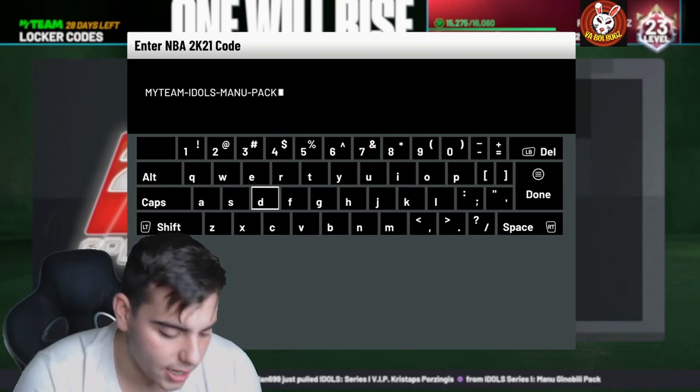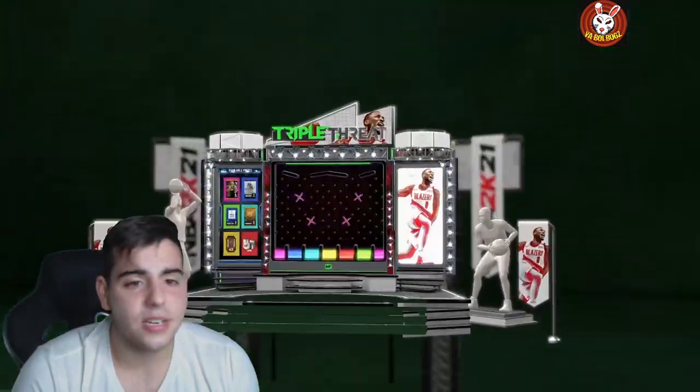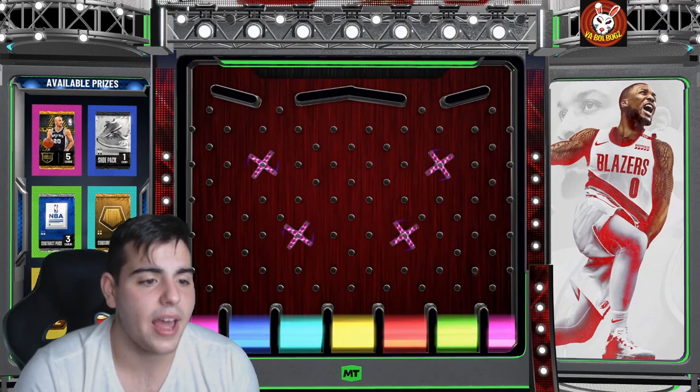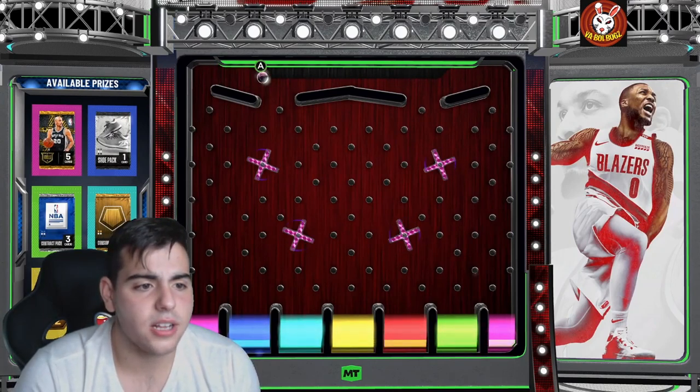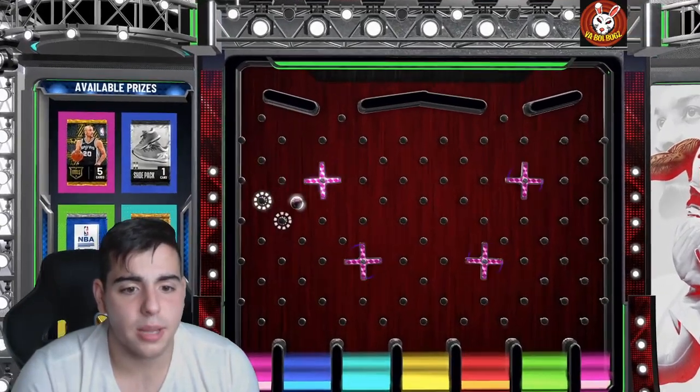So here we go. The code is MyTeam-Idols-Mano-Pack. Easy locker code. Let's see if we hit some fire right here. We're obviously going for the pink diamond — it's most likely not going to happen. Honestly, left side is probably the move. That's what I'm thinking. Left side, hopefully we get the pack.